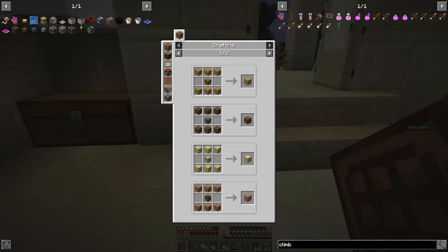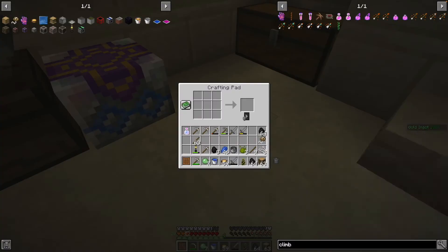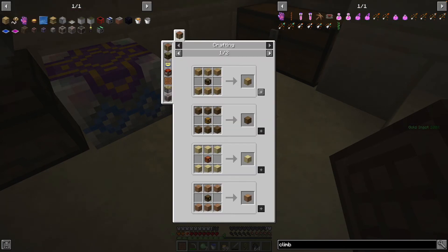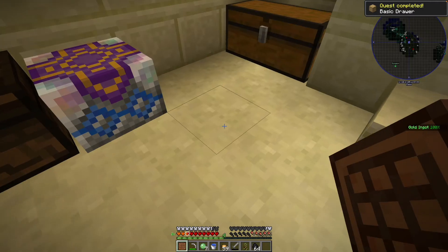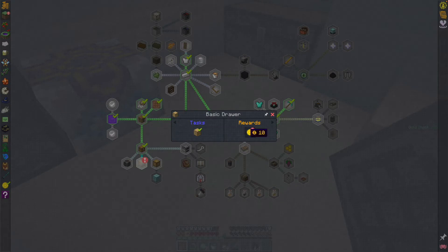We'll make a basic drawer — that's really easy — and it's what we're going to be using for storage. We'll need to build a couple of chests, then make our basic drawer, build the ink sack, make the climbing gloves, go into the nether, and after that build our storage system in our new base.